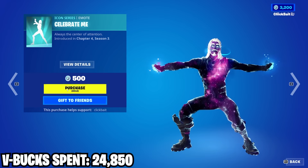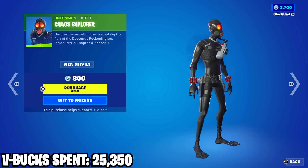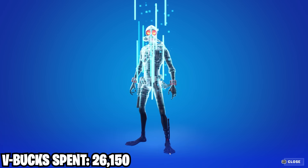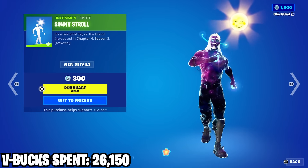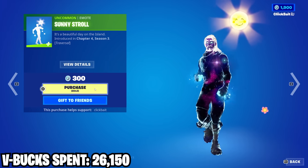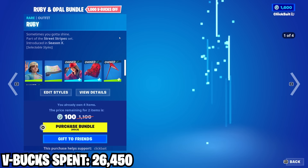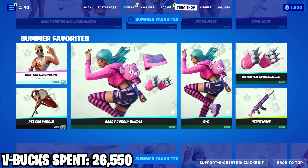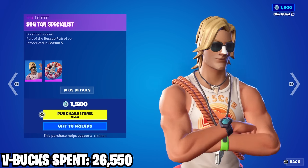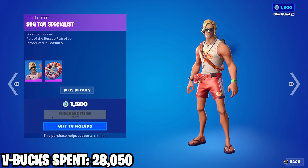Got this new emote here. There's also this new Chaos Explorer skin. And we got this Sunny Stroll emote — that is a good emote, I can't believe it's only 300 V-Bucks. So we got this new skin here along with a new wrap for 100 V-Bucks. And up here we have the Suntan Specialist — I believe this skin was actually rare before, but now it's back. And that is going to put me at 0 V-Bucks.